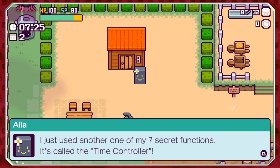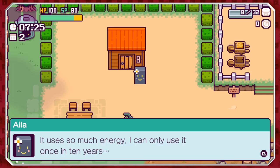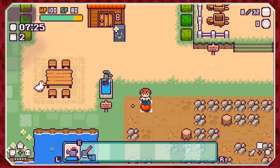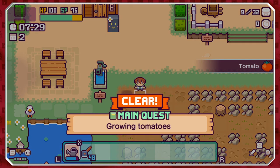'That's all it takes for plants to grow — I just used another one of my seven functions: Time Controller.' You are omnipotent, I swear to god. 'It's really useful having this ability, but it uses so much energy — I can use it once in 10 years.' One tomato — let's take it. We got a tomato! I feel so accomplished.